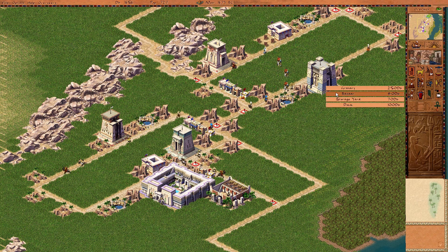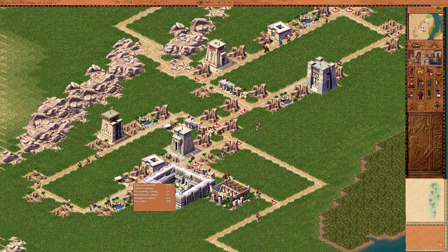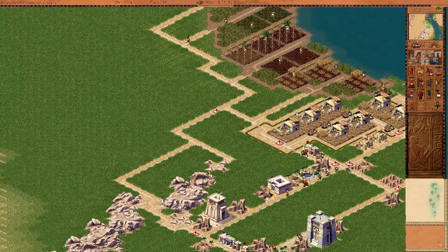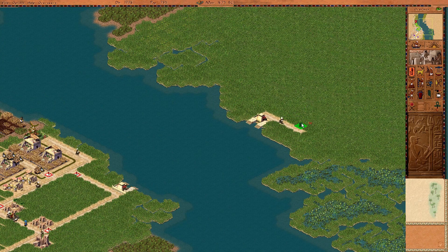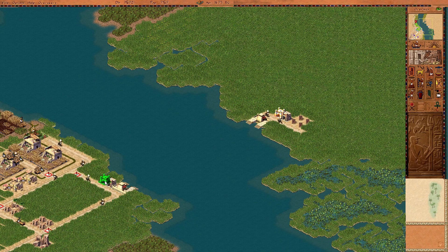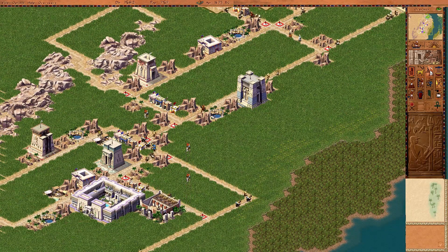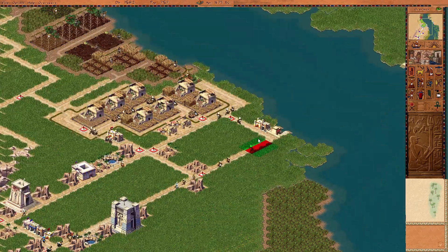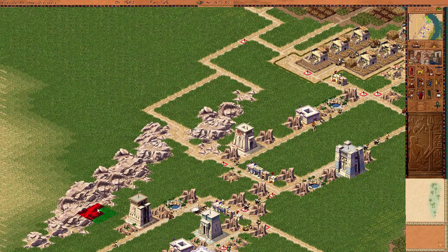We now have some food in the stockpile, so it's time to start distributing food one city block at a time. Because otherwise we'll overfeed and we'll be in dire straits. It's going to take a couple of harvests for everything to sort itself out. We'll need some pauper district on the far side. We'll start on a papyrus industry — actually, the clay industry needs to be down there. The papyrus industry is going to be back here.